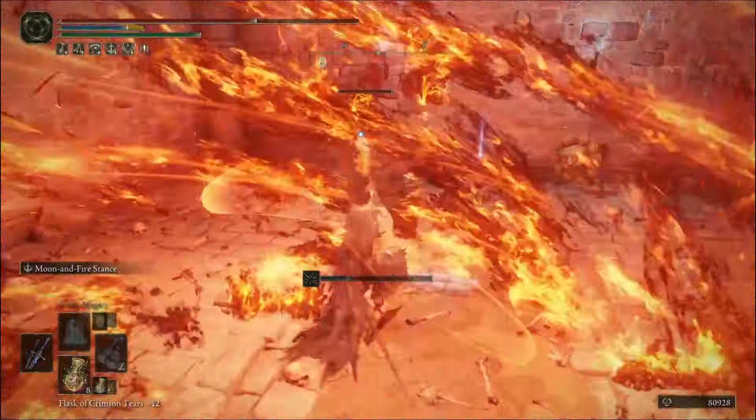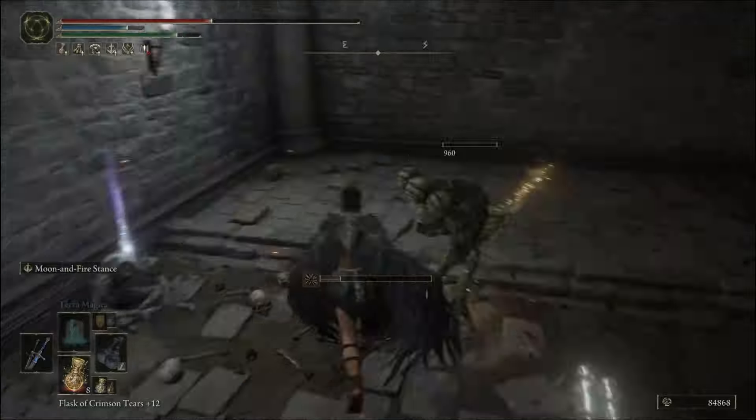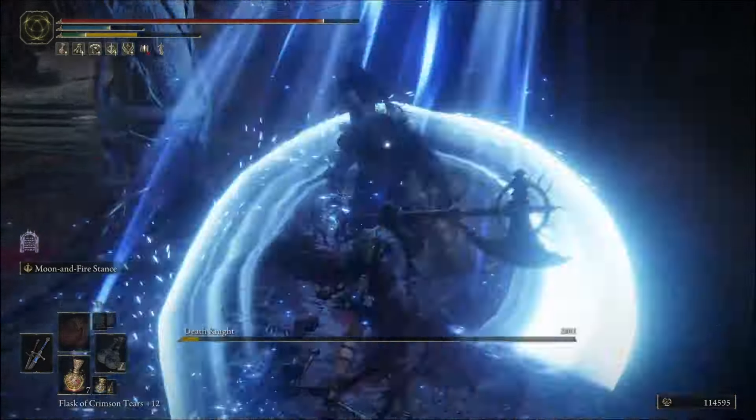Inside this room, you'll find the incantation. There's also a pretty cool weapon in here at the end, so you might want to get that.